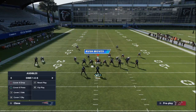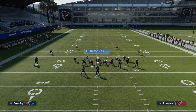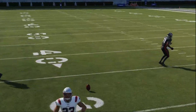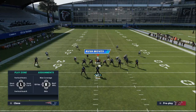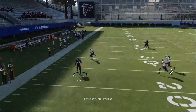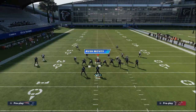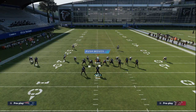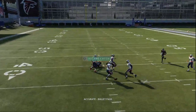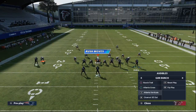Let me show you this one more time against cover three, which has given us a little bit of issues. If that route's not open, this running back route will be wide open. You'll see this little quick shoot route to the flat — the running back is going to be wide open against that cover three zone. Now, cover three match does give that route some issues, but that's when you're going to go to your play ATL Cross.